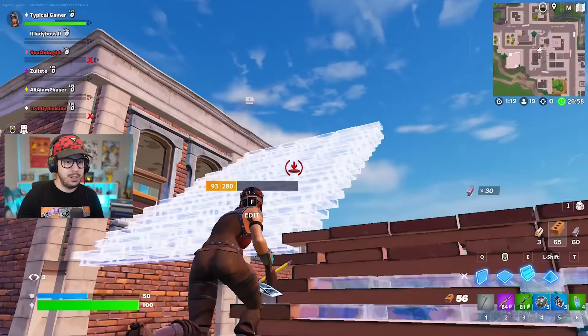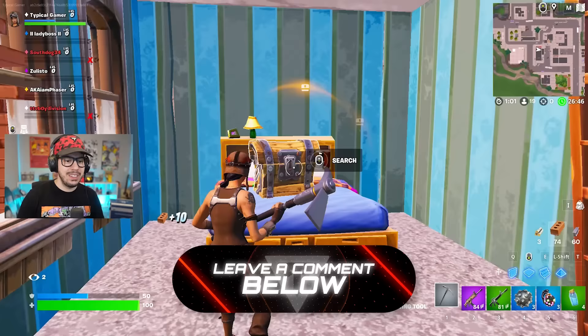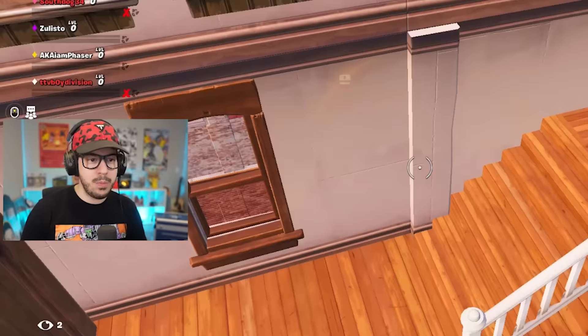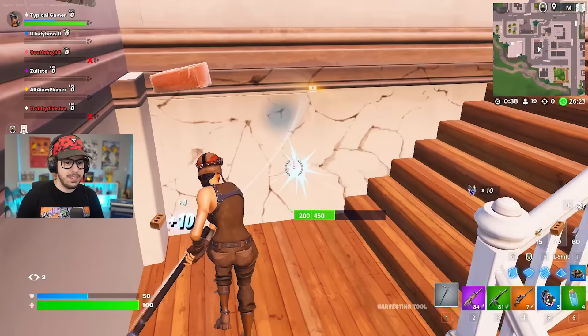Going all the way up here to take a nice look around. This is exactly as I remember it. We pop another chest open and get a cozy campfire and a bolt action sniper — nice. Let's open one more chest in Tilted and then we're going to go look for some other spots and bring back some old memories. And we got a FAMAS. We're going to get moving.